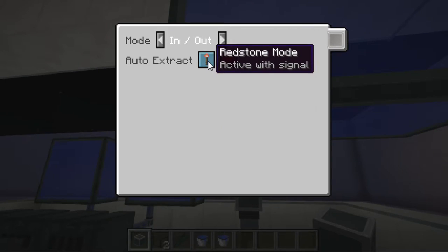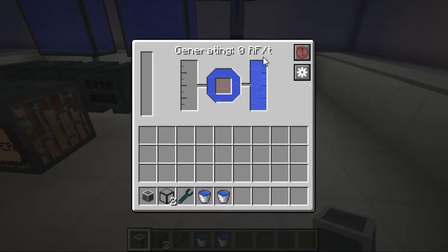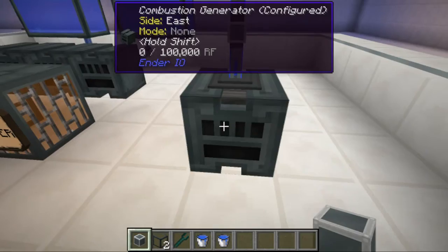Right click on the conduit connector and click it to 'Active Without Signal.' You can see the water starts flowing in. The same thing goes with connecting the fuel — let's move on to the fuels.